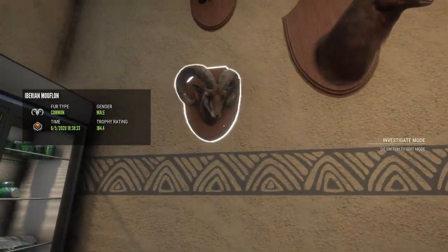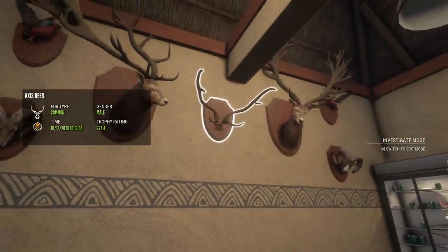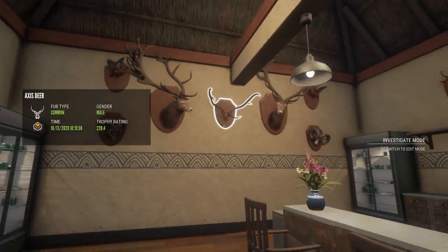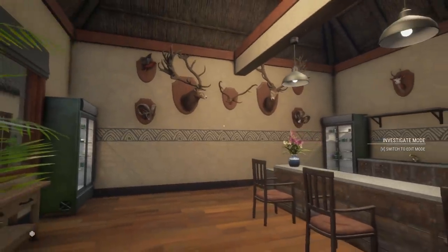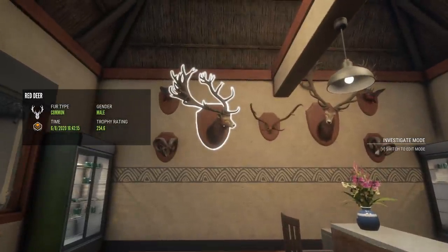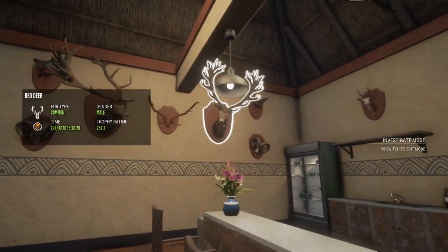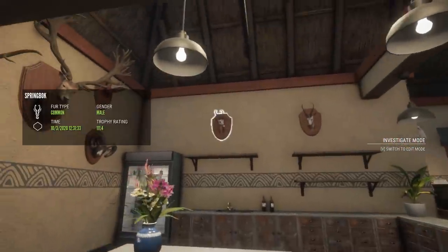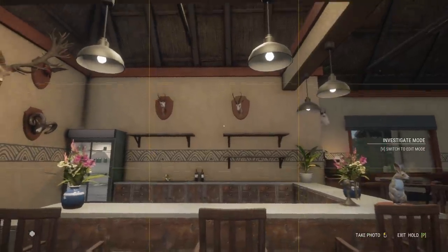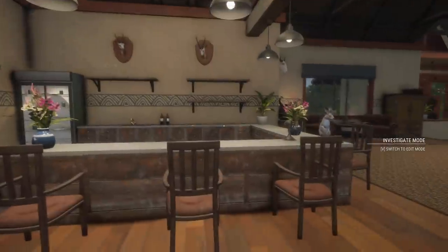We have two diamond mouflon — I think they're the only diamond mouflon in the lodge — 183.7 and 184.4, different fur types, one lighter and one darker. This is a diamond axis deer; diamond axis were way too common but I like the skull plate mount better than a piebald harlequin duck. Two diamond red deer: 254.6, which was my first with the true axe, and a 252. Then two diamond springbok — both horn shapes, 111.4 and 112.1.